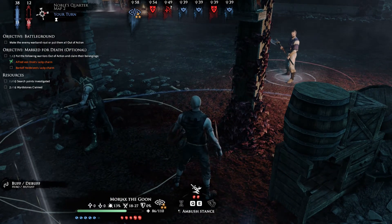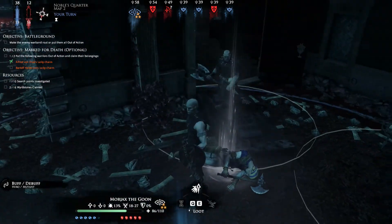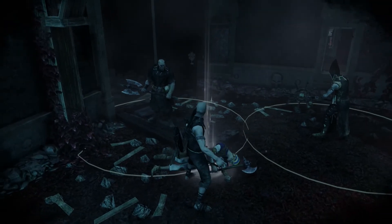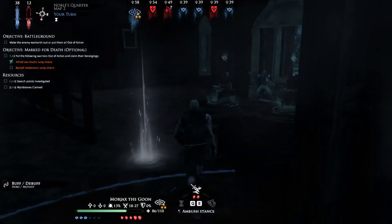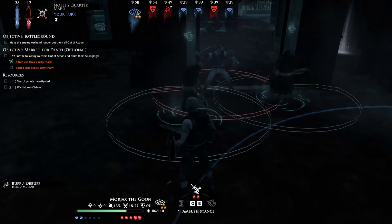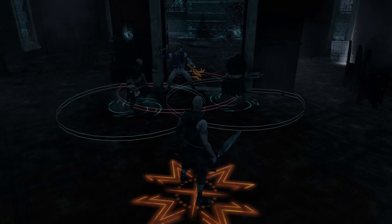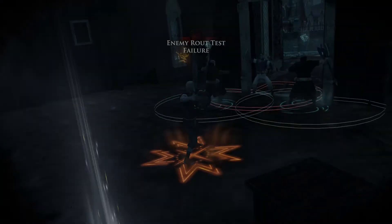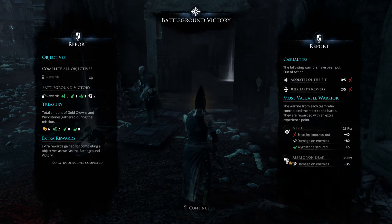They are at 12 morale, so we will be seeing them routing in a moment. Maybe we won't even get to grab his charm — yeah, we won't. Morjax the goon wants to kill him or take him out. And that's it — that's how you do it. That was fast.